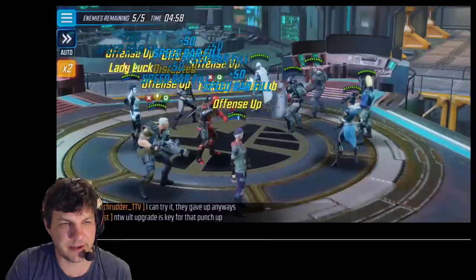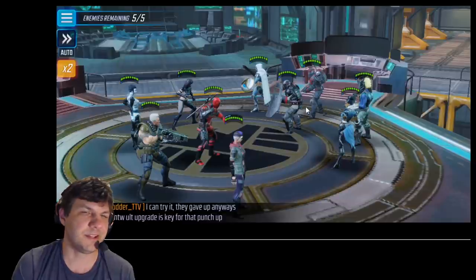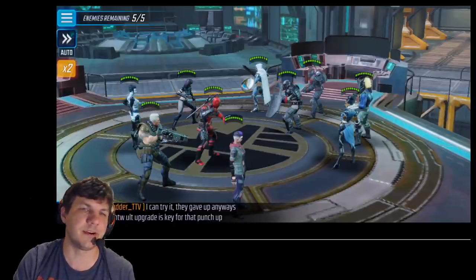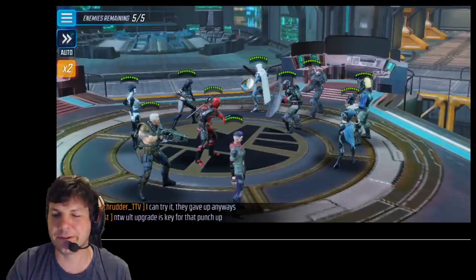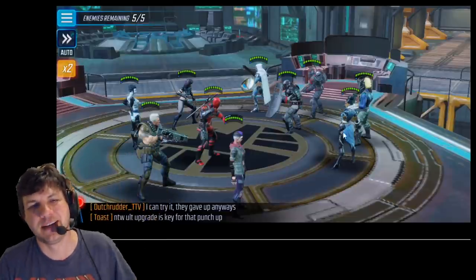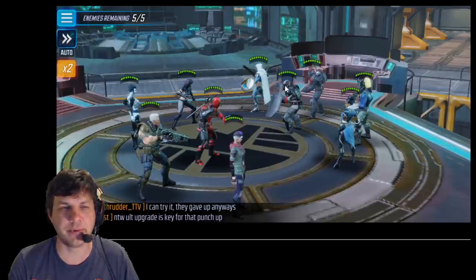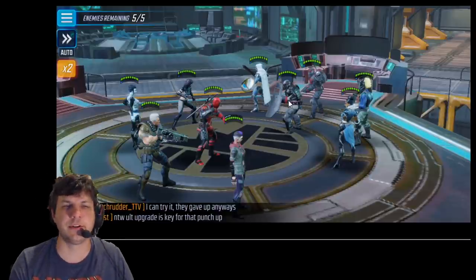A couple of things I want to highlight. One thing that's really bad that I see a lot in Alliance War — when you're doing Mercs on defense, don't put Taskmaster and Merc LT next to each other. They're the two most important pieces of this puzzle and they need to be at least one character apart if you can help it. I have both of mine behind the Merc Riot Guard on the back line with Killmonger on the side. With X-Force especially, there are chains that are going to hit both of them, and you have to be careful about that.